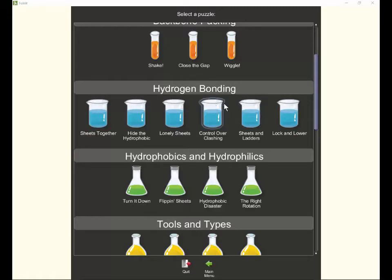Hi, this is Loci from Beta Folders. I'd like to extend a big welcome to all the players who have joined Folded in the past few days on account of our coronavirus puzzle and the post about it on Reddit and Popular Mechanics and so on. I'd like to look at this Control Over Clashing intro puzzle because we've had some reports that this has turned out to be a little bit more difficult than expected.